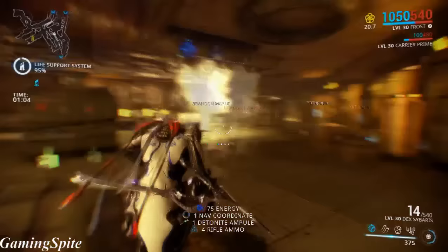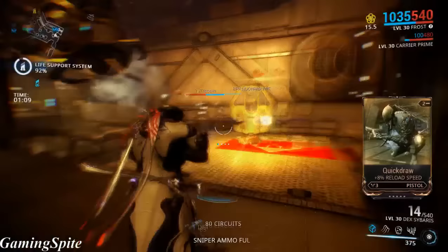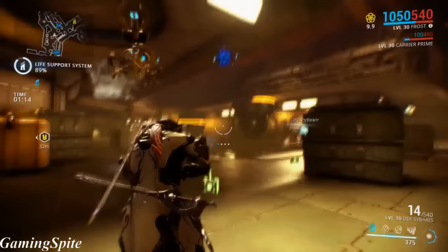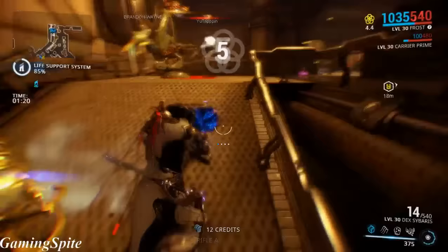Now, every time you go into the Tomb of Inaros, you're going to get a jar or a vessel. Every time you get a different one — there are at least three — so that means you have to go for three different enemies. For each one, you're going to get a tier: the first vessel is tier 1, the second is tier 2, and the third, you know how that goes.